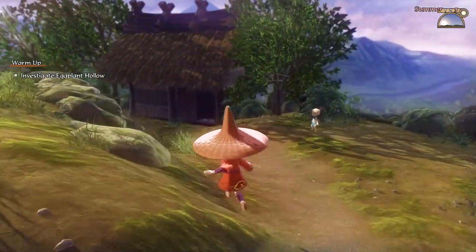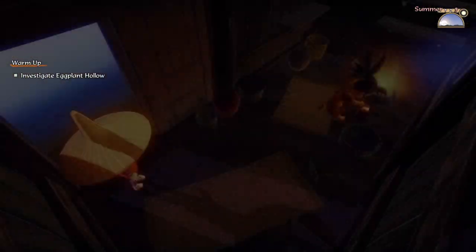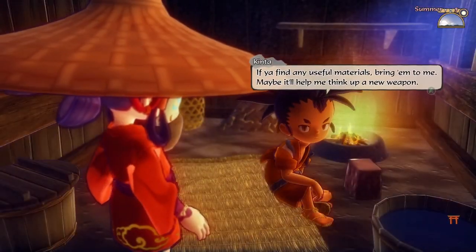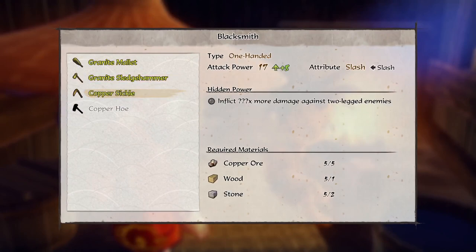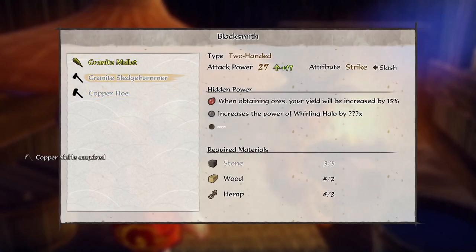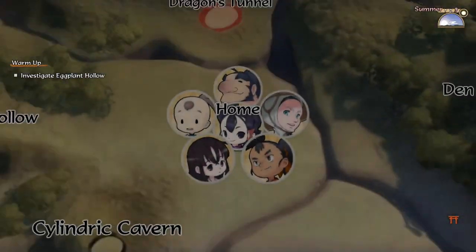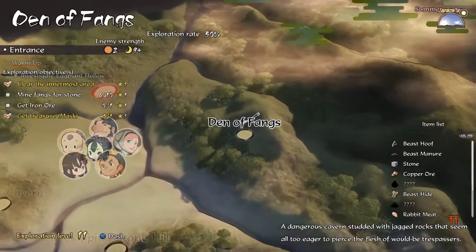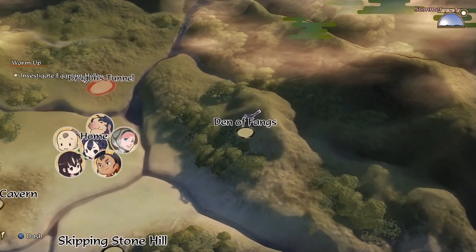Before we do anything, let me see if I can upgrade my equipment - probably a good idea. We're getting the sickle, but I want the sledgehammer. We're going to need some more rocks. Let me go out and gather some stone real quick - I know where to get that. I'm gonna head back to the den of fangs, because one of my objectives is to gather stone, so let's go.